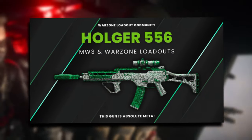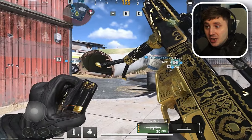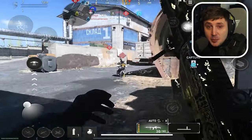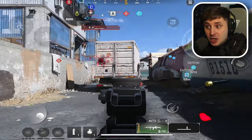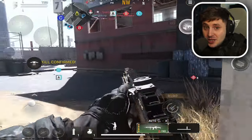Coming in at number two is the Holger Assault Rifle. This thing got a huge buff in the recent update on PC and console with crazy high damage — enemies don't stand a chance against you. Basically it's broken, and its low recoil and high damage makes it a really good gun with amazing iron sights, so you can see enemies easily.